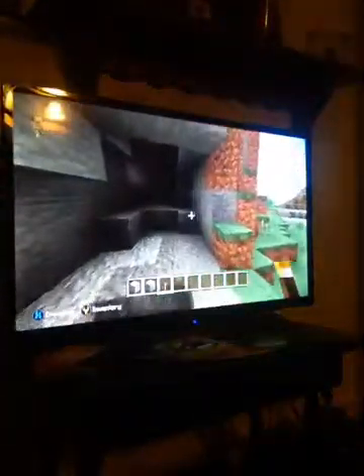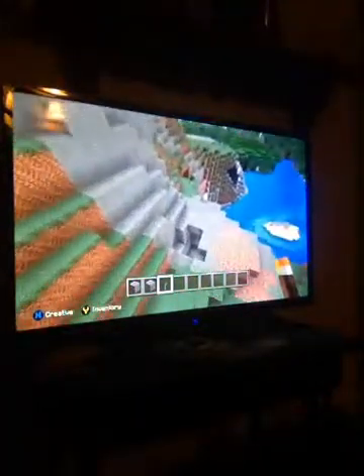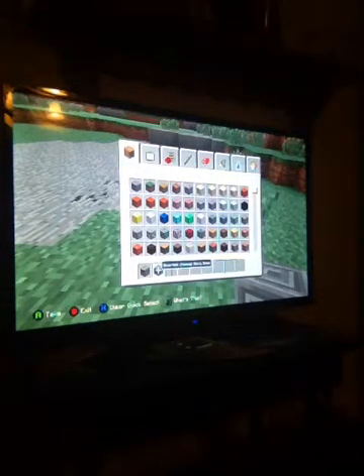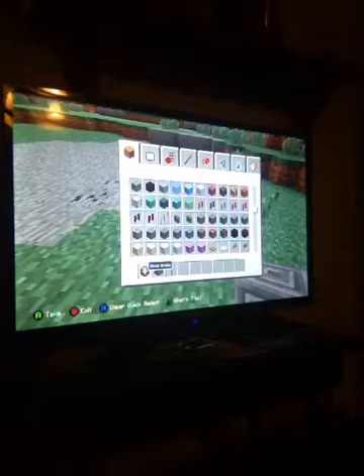I fell — pretty decent cave. Where did I just go? I need my torches. Oh there it is. All right, how to build a miner's house — starting now. Oh, that's a silverfish! I don't need silverfish. Why do I need silverfish? You don't need silverfish!